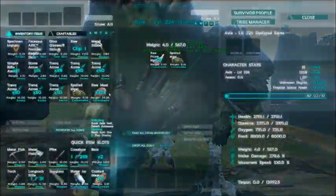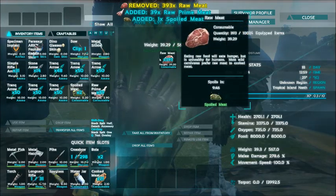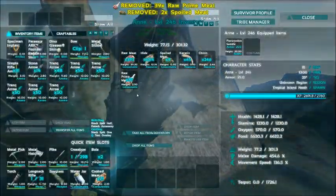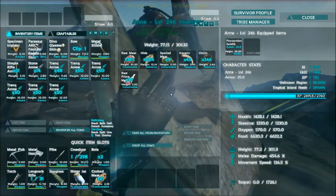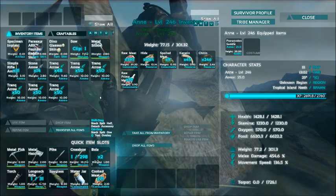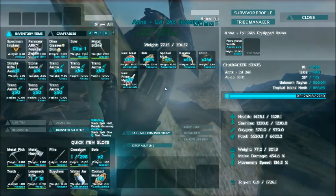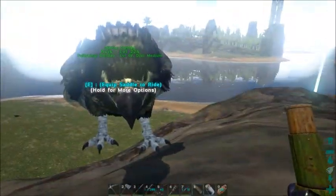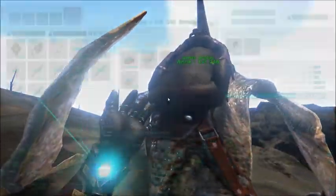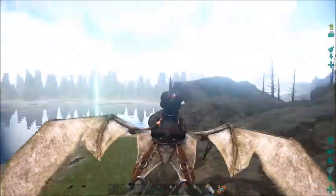Got a whole bunch of yummy meat for you. Take that out, put that back - and then where oh where did I put my RG saddle? I think I put my RG saddle back at the base, so follow me. I want to get on you - let's go back to the base.